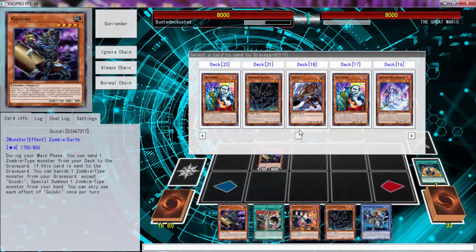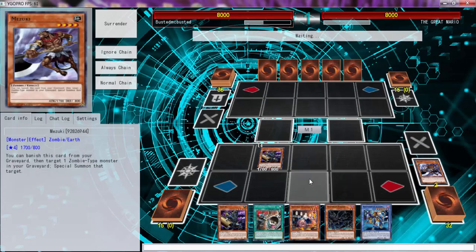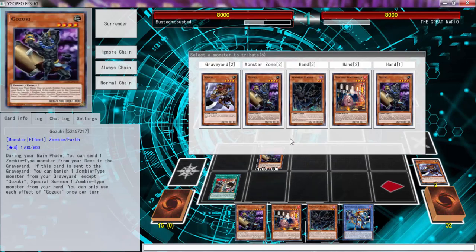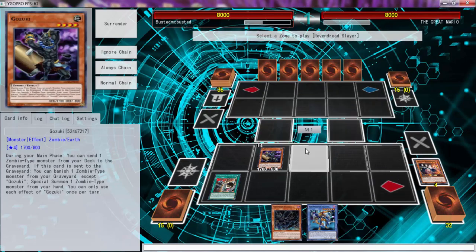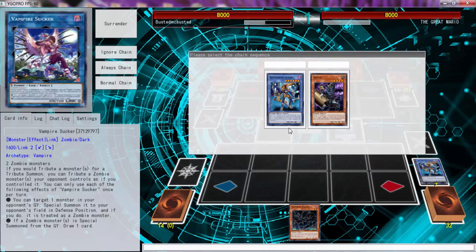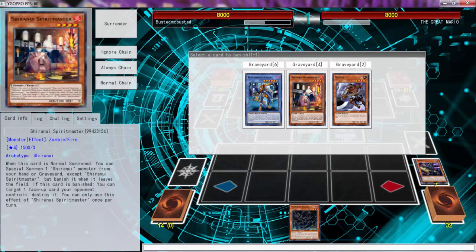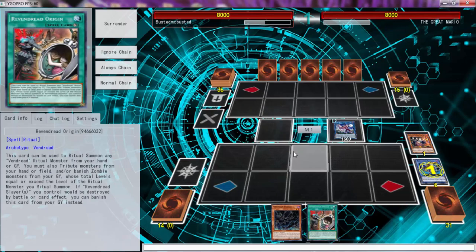I can actually send Striders right now and then reveal Striders, and go into Vampire Sucker using Slayer and something else. Let's send Mizuki for right now and do the play I was thinking about — using Spirit Master and Gozuki from the hand. We're going to go into Vampire Sucker, then use Slayer and Gozuki. We want to banish Spirit Master, and Slayer is going to add Origin while we dump Striders.